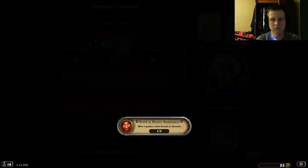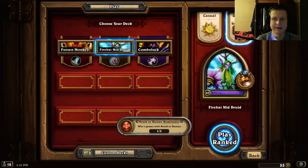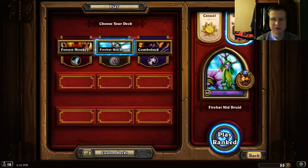In Combo Warlock, I can actually discuss the value of drawing a card as opposed to using your mana otherwise — because you always have the option to draw cards as Warlock via the hero power. That makes it a great lens for understanding card advantage trade-offs.